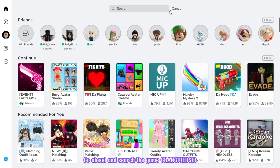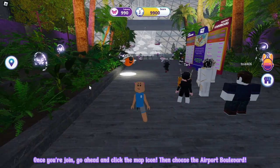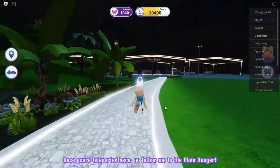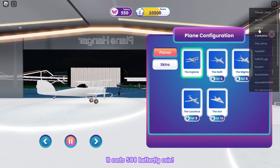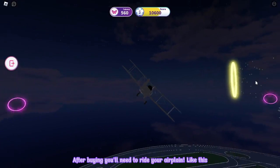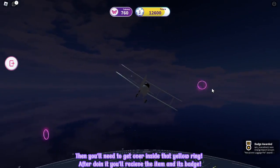Go ahead and search the game Shonkyverse. It will be the first game with the large icon. Make sure that it's created by Shonky Airport Group. Let's join! Once you're joined, go ahead and click the map icon, then choose the airport boulevard. Once you're teleported here, go follow me to the plane hangar, then you'll buy your airplane here using butterfly coins — it costs five hundred butterfly coins. After buying, you'll need to ride your airplane and get over inside that yellow ring. After doing it, you'll receive the item and its badge.